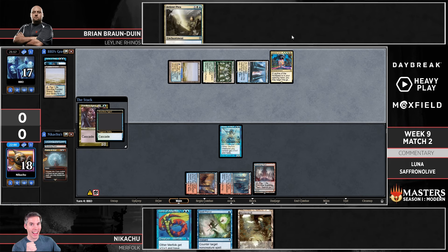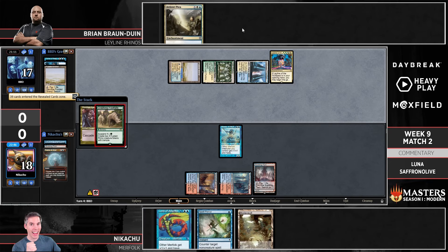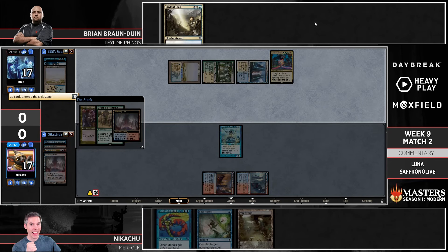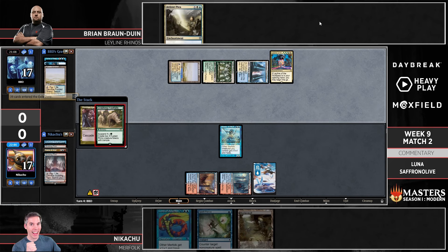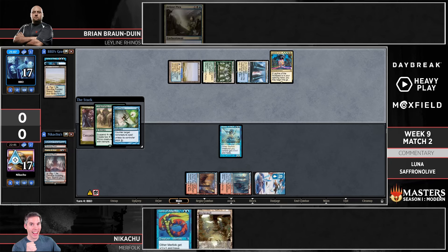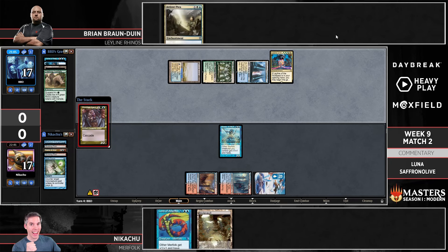Spell Pierce can't hit the Shardless Agent but it can definitely hit Crashing Footfalls, which is about to come off the top of the deck. Are the Rhinos still in good shape here? I kind of forgot about the Crashing Footfalls that were suspended — over the next two turns we're going to see double Crashing Footfalls hit the battlefield. I wonder if the two Merfolk lords — there is an Island so Island Walk is on — I wonder if that's going to be enough to race.